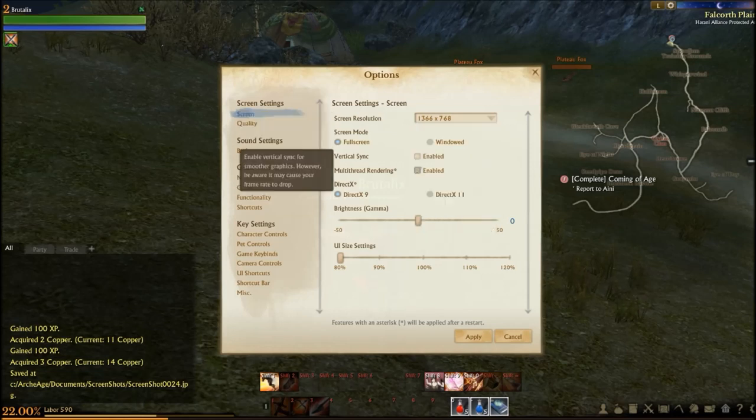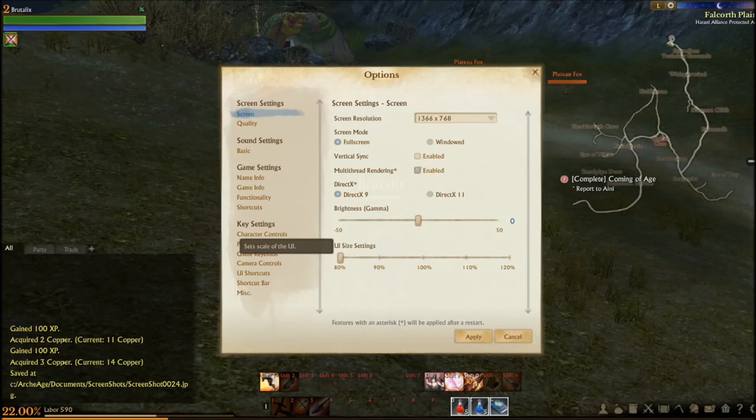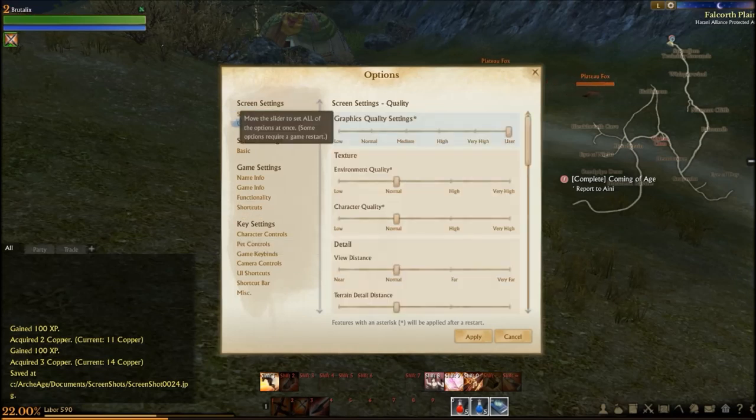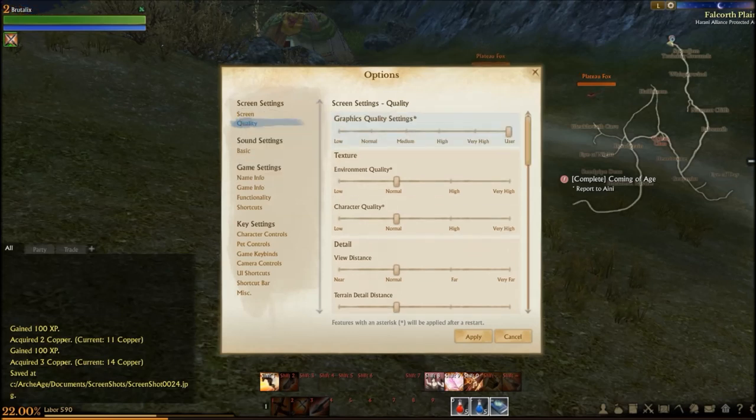Screen mode: full screen or windowed, vertical sync, multi-thread rendering enabled, DirectX 9 or 11, brightness, UI settings from 80% through 120%, and graphic quality settings from low through very high.